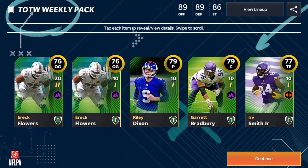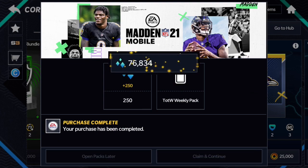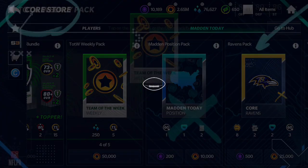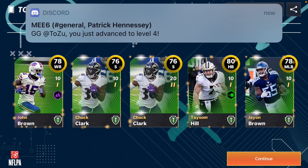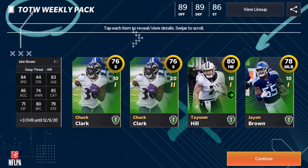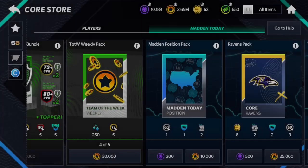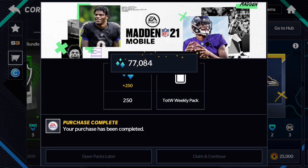Let's just continue buying these packs quickly. I got a different one — I got this Riley Dixon card. Two more packs to go, and you also get red iron dust, something like that. Continue opening up these packs — I got Cassius Hill, Cliff Guy, John Brown. He also got the Team of the Week card.